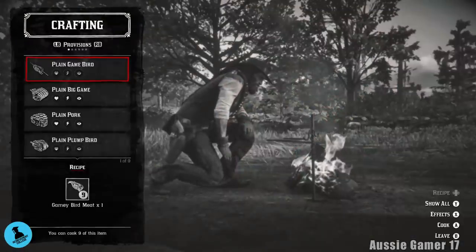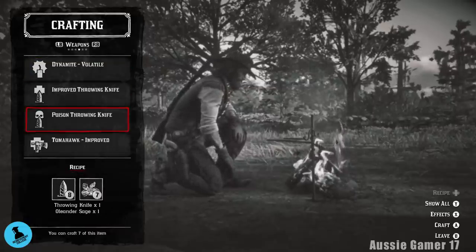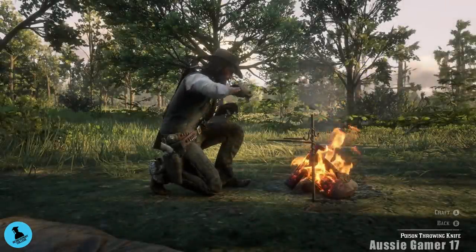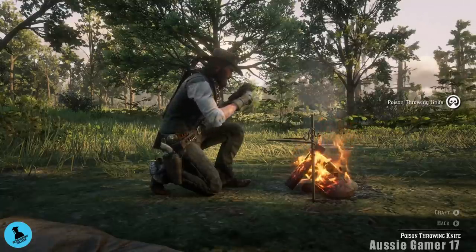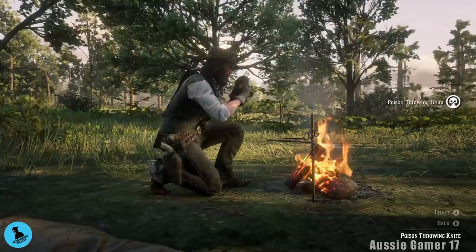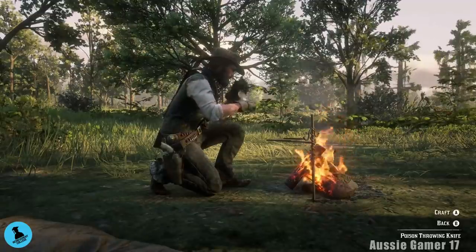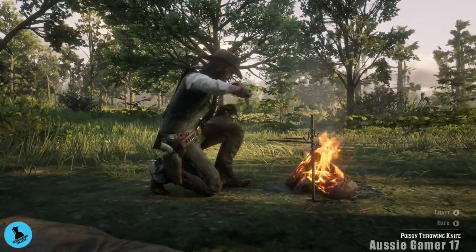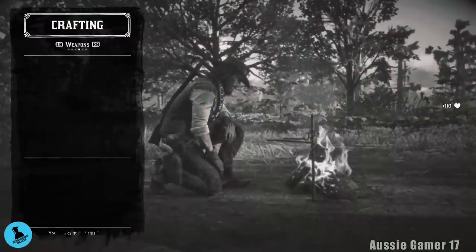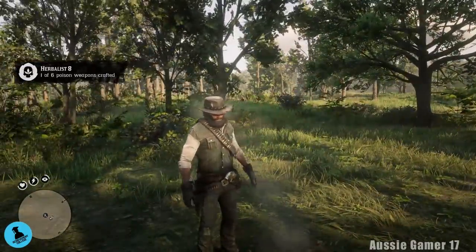We're going to need to throw six of them — just throw them here: one, two, three, four, five, and six. Now set up camp. Craft poison throwing knives — we're only going to craft six of them. One, two, three, four — two to go, come on — and one more. That should be it. Let's back out of camp.